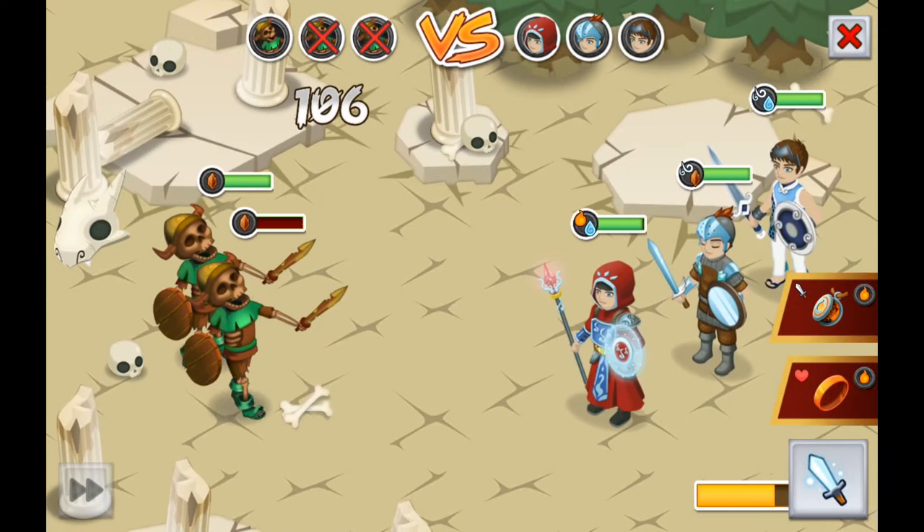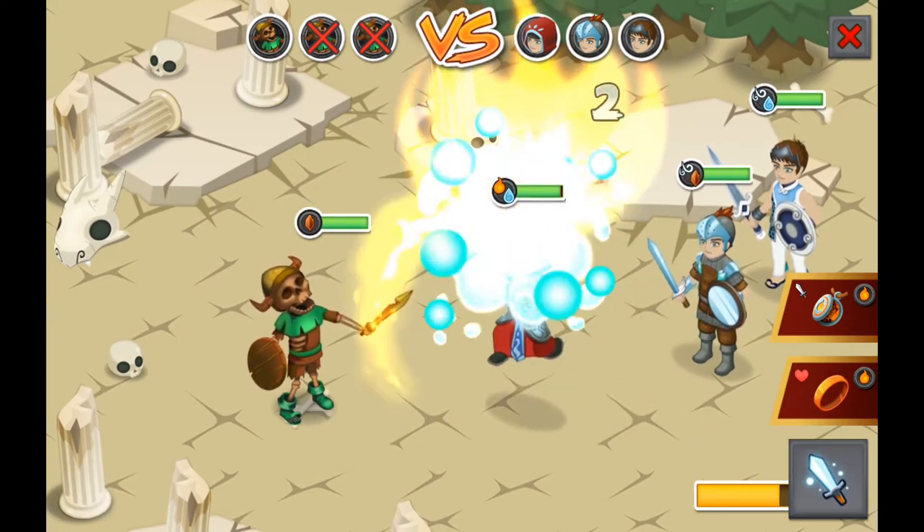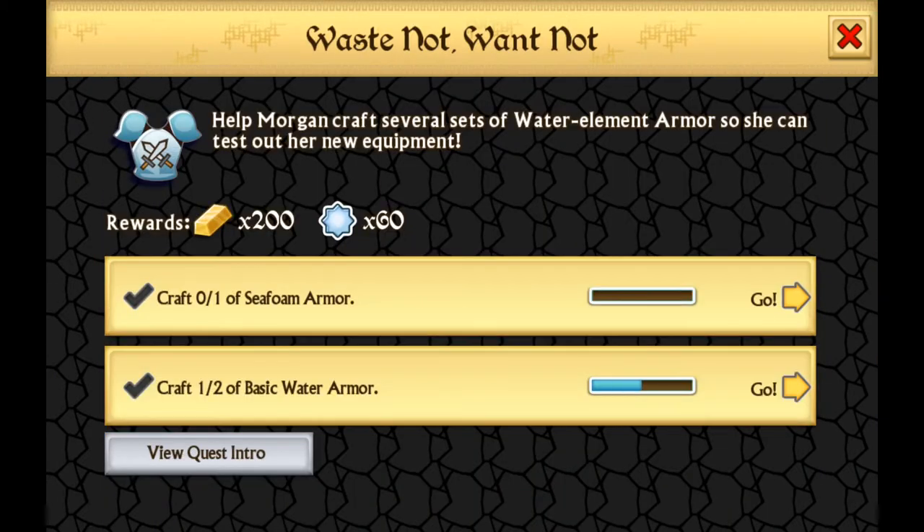So let's jump in and take a look at the game itself. First up, one of the most important things to mention here is the quest log. This is going to keep you on track whilst you're progressing through the game.